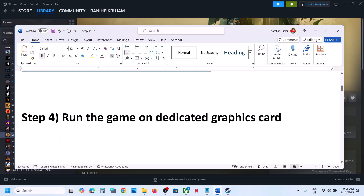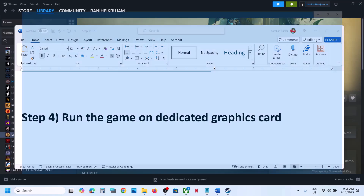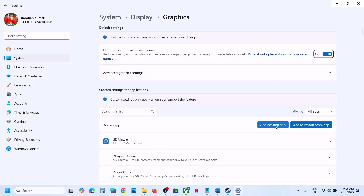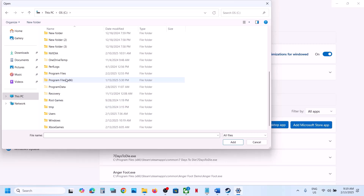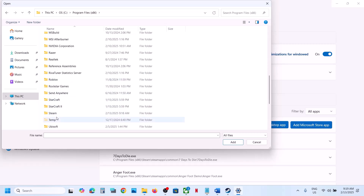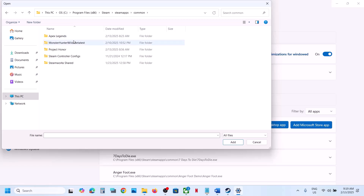The next step is to run the game on dedicated graphics card. For this, type Graphics Settings in the Windows search box and go to Graphics Settings. Click on Add a Desktop App, then go to the game installation folder — wherever the game is installed — and open the game folder.